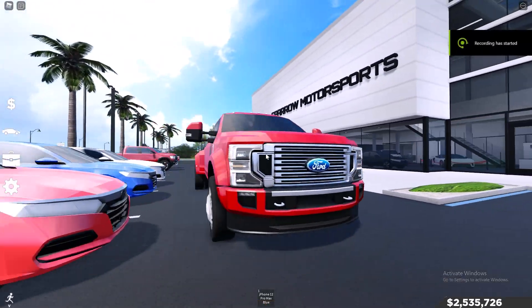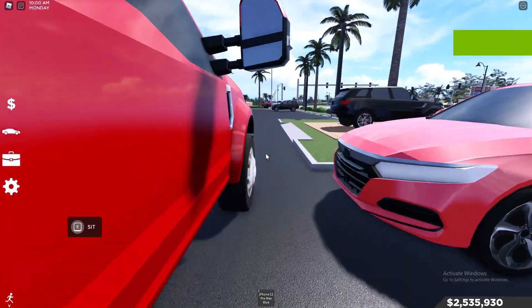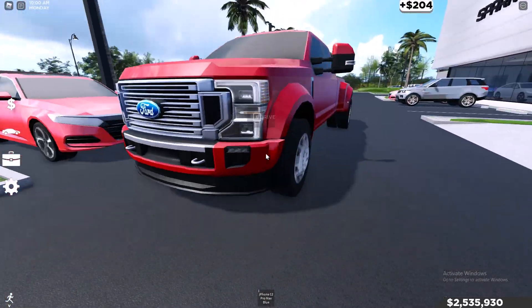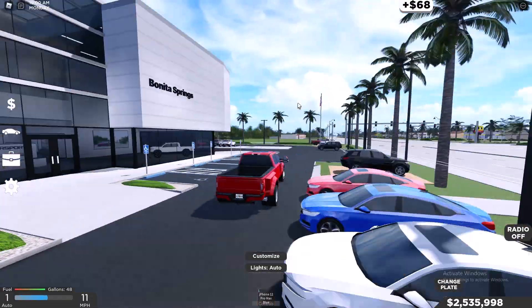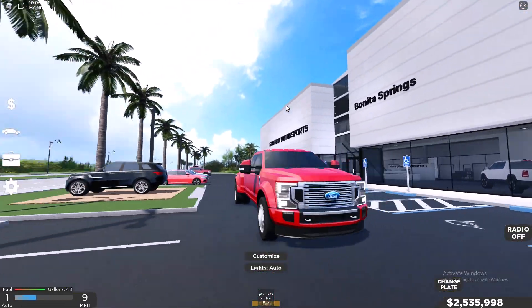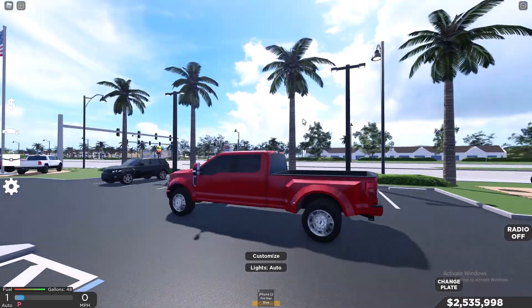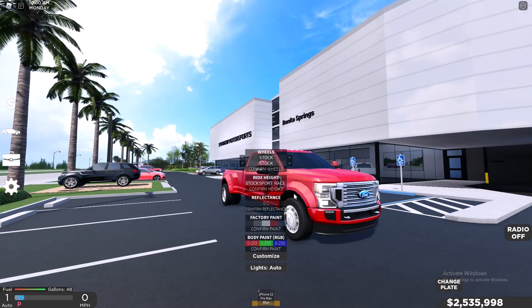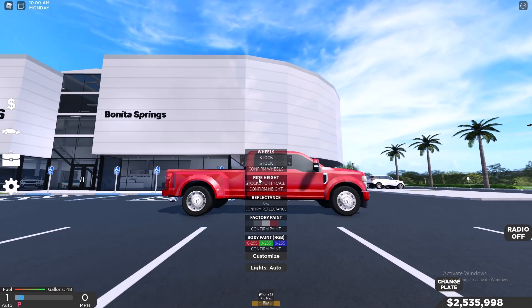Alright guys, first truck we will be testing rims on. And second, we'll also be checking out the rims on the Tacoma. Let's bring this thing out in the clear. I actually want to see how this thing is lowered. Nah, I like this thing higher up — it's a truck, obviously.